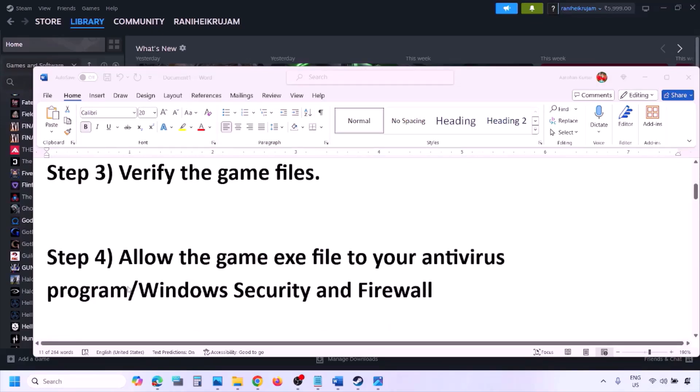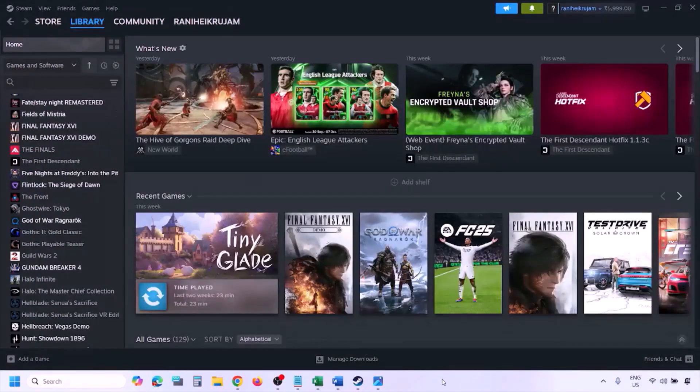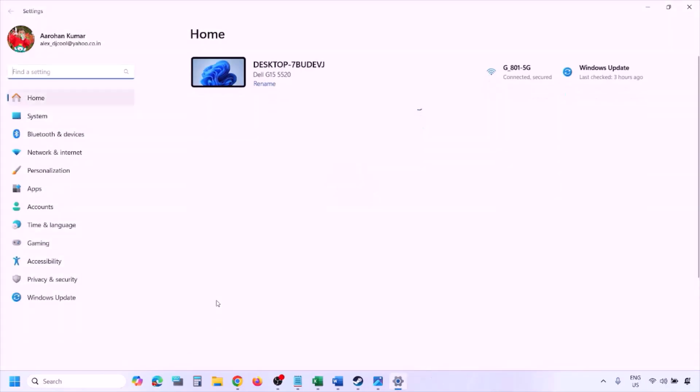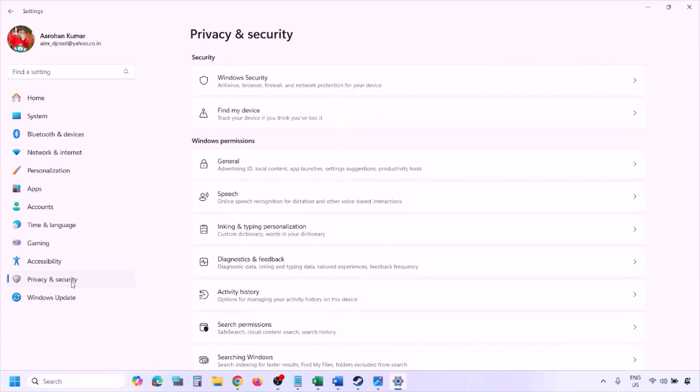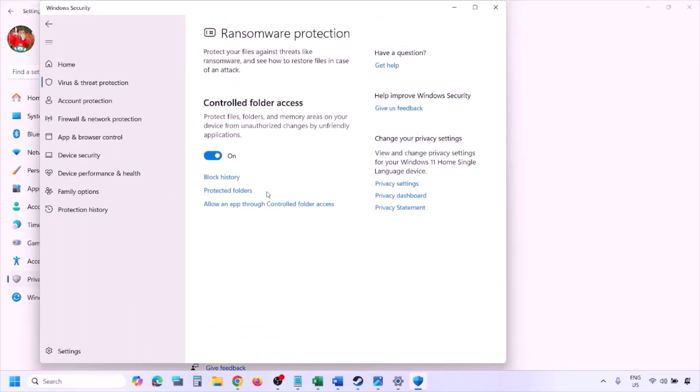The next step is to allow the game exe file in your antivirus program. If you have any third-party antivirus like Avast, Norton, Bitdefender, or McAfee, make sure you allow the game exe file. If you're using Windows Security, open Windows Settings, go to Privacy and Security (or Update and Security on Windows 10), click Windows Security, then Virus and Threat Protection, scroll down and click Manage Ransomware Protection.